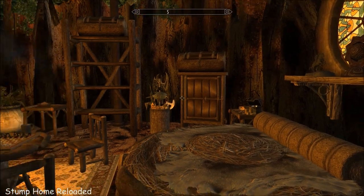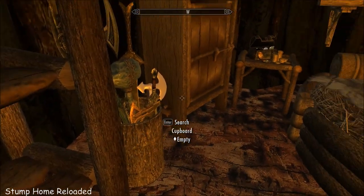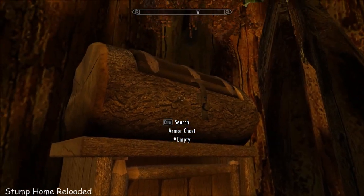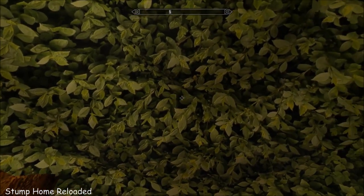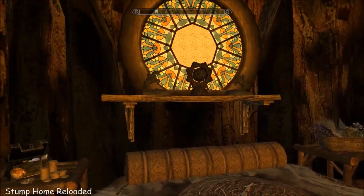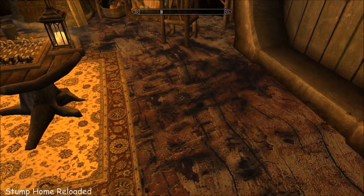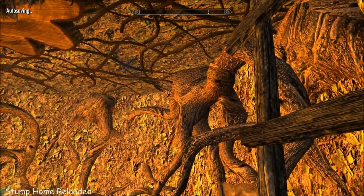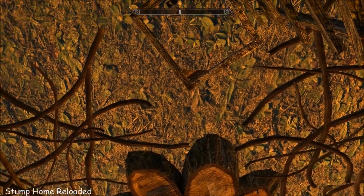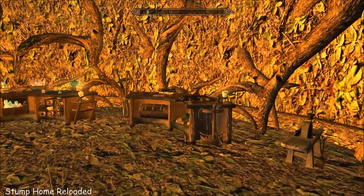Beautiful window, some bookshelves, weapon storage, a very nice looking cupboard, and these little log chests — I love them. The ceiling is gorgeous, very nature-y and druid-y. And there's a basement — look at this floor. The basement is your crafting room, which is also really lovely — all the roots, leaves, and mud, but it feels warm and bright.